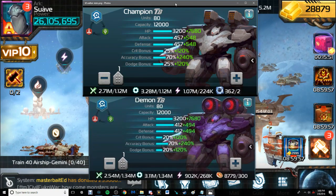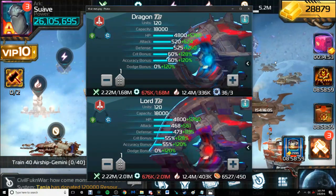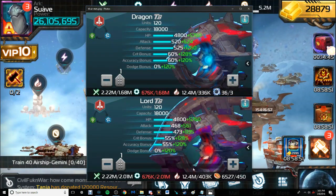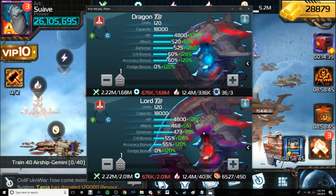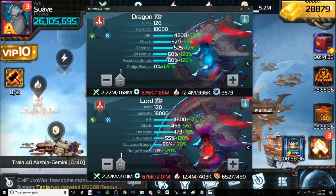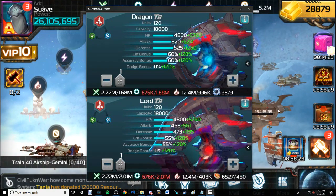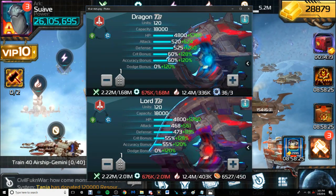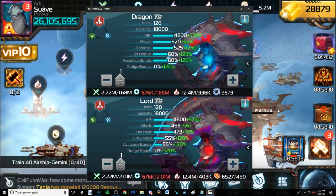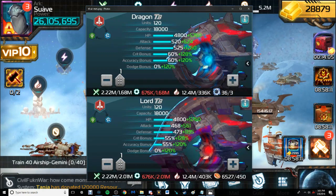Now let's look at the airship units and see if the trend continues. Here we have the T8 airship units — the top being the regular T8 and the bottom being the guild T8, again with the purple hue on the guild version. Beginning with stats: HP remains the same. Attack — regular T8 is stronger. Defense — regular T8 is stronger. Crit bonus — regular T8 is stronger. Accuracy bonus — regular T8 is stronger. Dodge bonus remains the same.